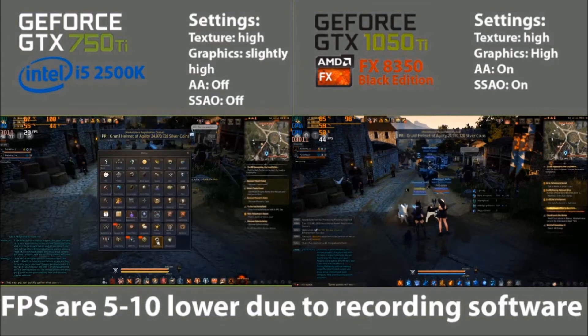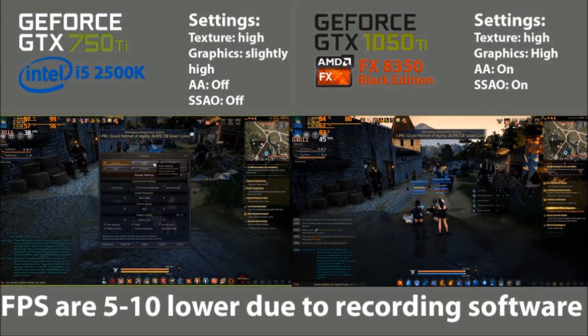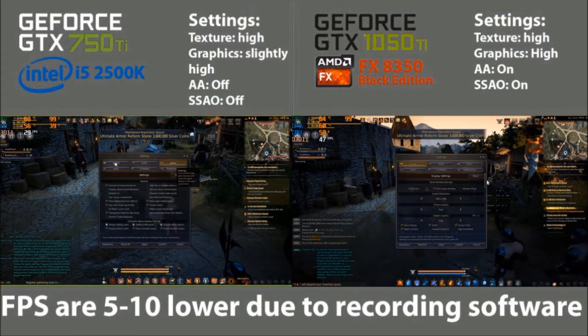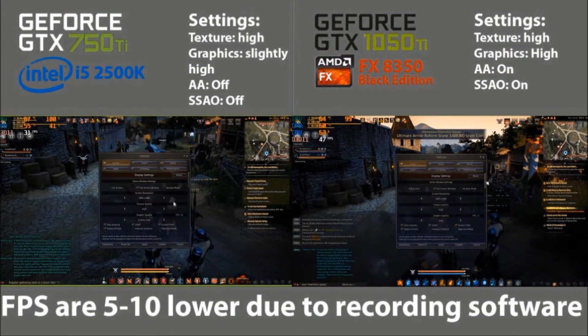Hello and welcome to Dailybytes. I'm Mr. Bytes and today I'll be showing you guys the difference between hardware on Black Desert Online. On the left you have a 750 Ti and on the right you have a 1050 Ti.